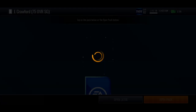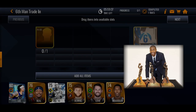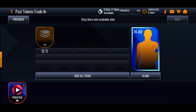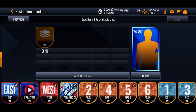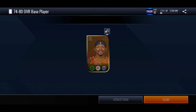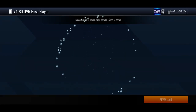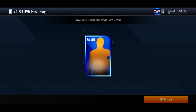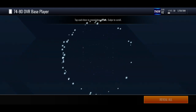This set has a six hour cooldown. There's also a set where you can put in past promo tokens from other sets and you get a 74 to 80 overall player. If you get 78-plus players, put them on the auction house — they're going for around 100k or more, so you're making quite a lot of profit just from extra tokens lying around. If you pull an 80 overall you could sell it for around 350-400k.